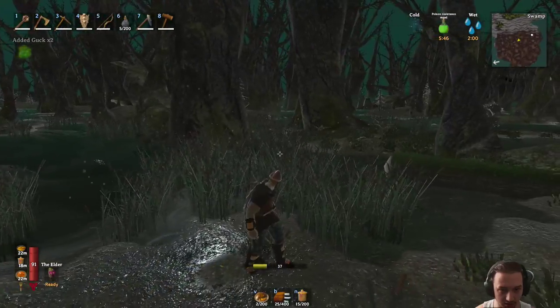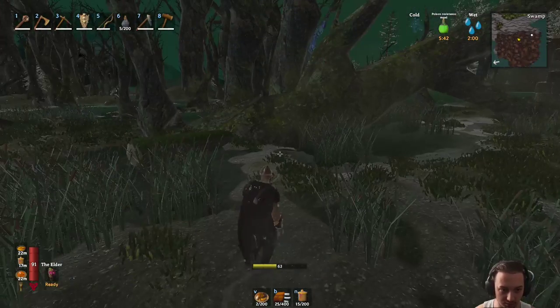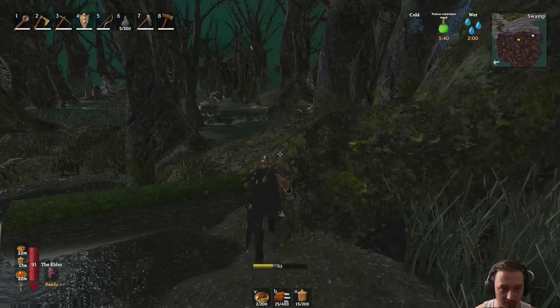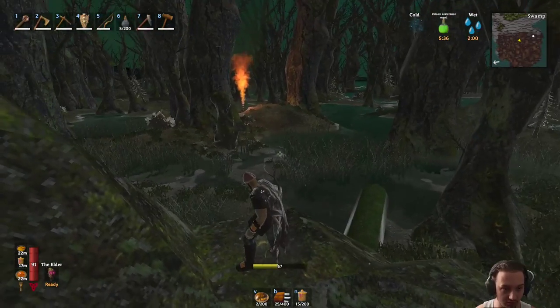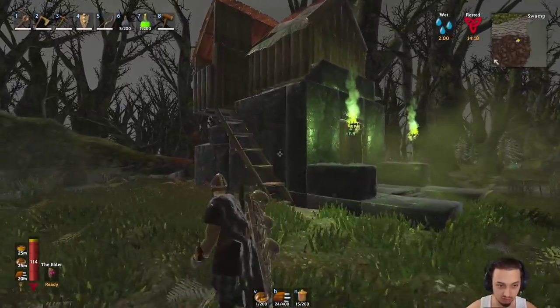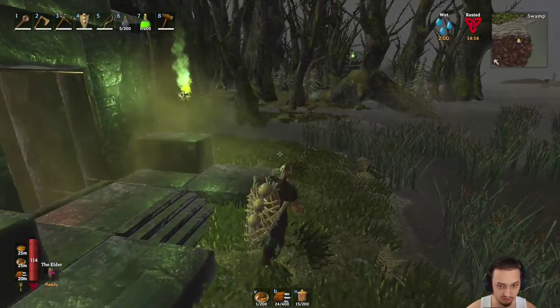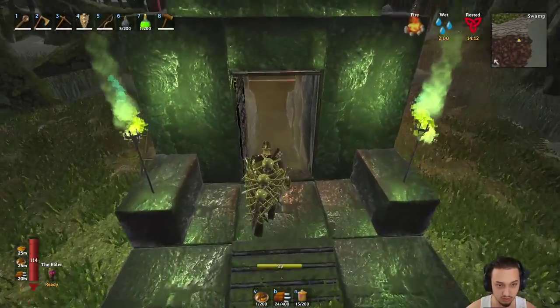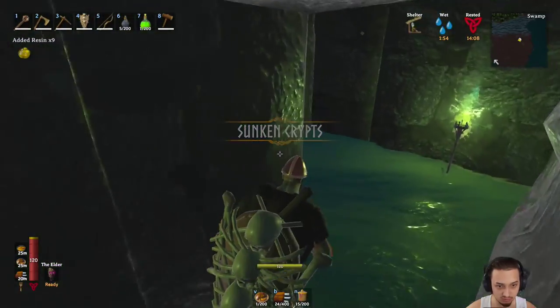I think that's all the loot. All right boys, now that guy is taken care of I can finally build up a little shop - I'll get that building, head back, get some stuff swapped out, repair everything, and we'll be back. All right boys, we're back - we made a little shop on top of the swamp near the crypts, got everything repaired, ate a little bit of food, and I'm gonna head back down here for the rest of the minerals.